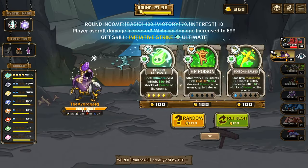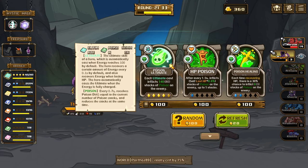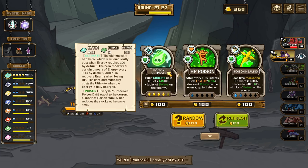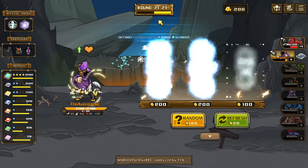Initiative strike, perfect. Each ultimate pass backs poison to the enemy which might be good. Let's just do HP poison. Each dodge has a 6% chance to recover 4 energy — let's just phone in.